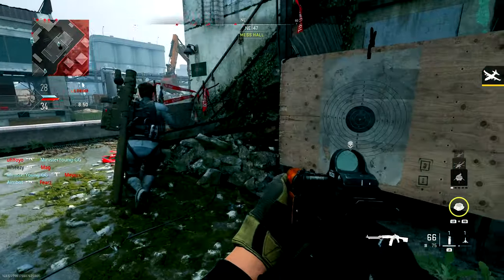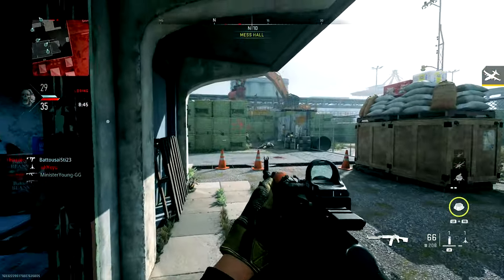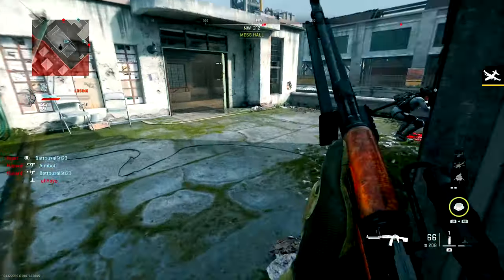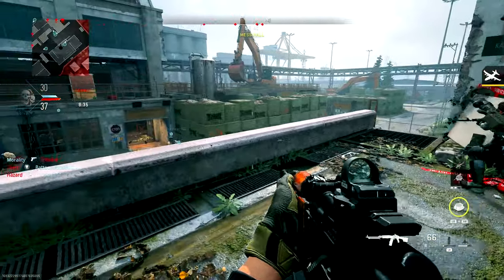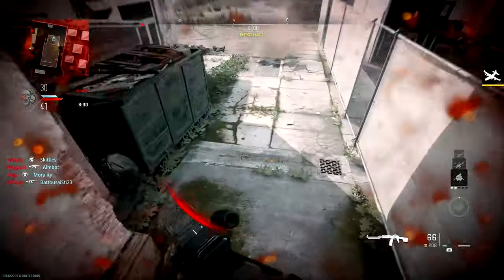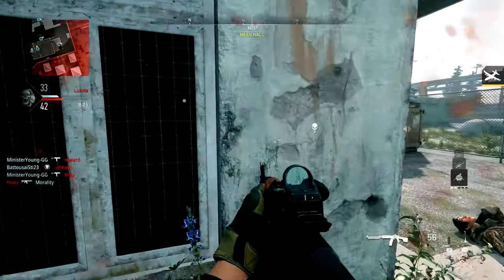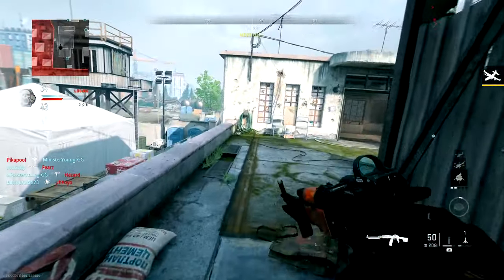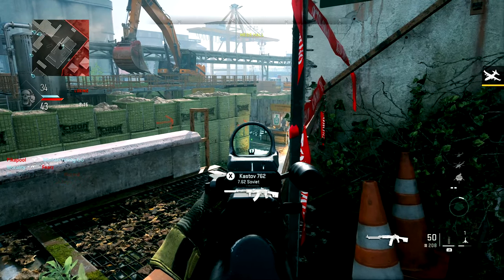Beyond that, when you're in a location likely to be hit by drill charges — such as objectives, known camping spots, or if someone knows where you are because you've killed them a couple of times — try not to stay right next to the walls, because that's where the drill charge is coming in. And as soon as you see that drill charge warning icon and hear the drilling noise, run. Even if you have Bomb Squad, it's not worth trying to tank it — you'll probably be weakened and a stray shot could finish you off. If you see a drill charge coming, just leave and come back after it's gone.